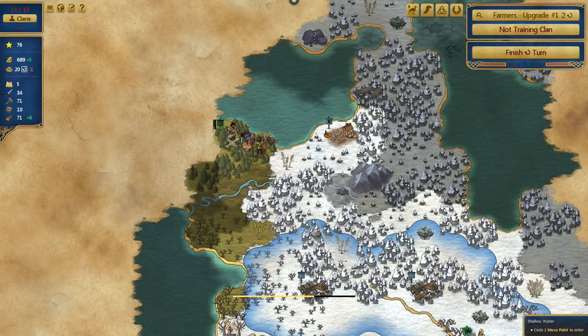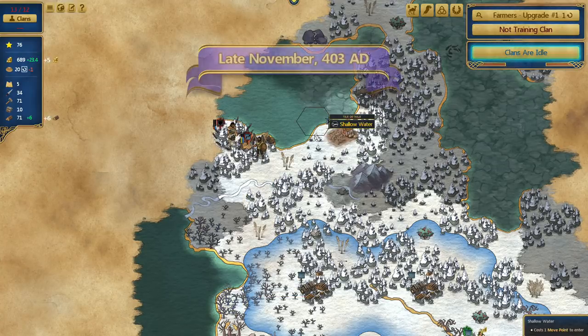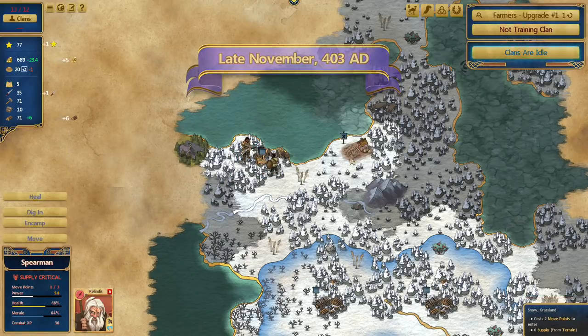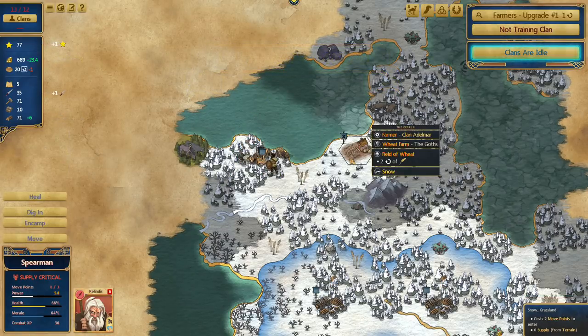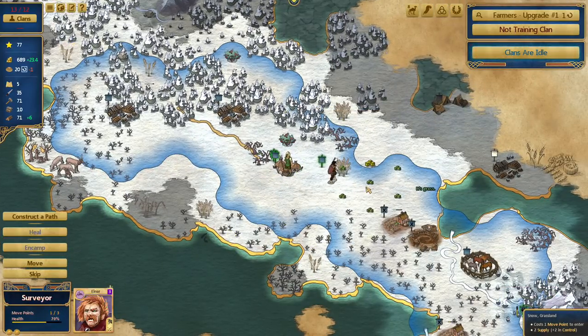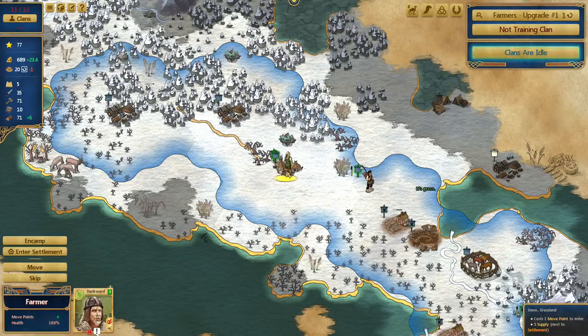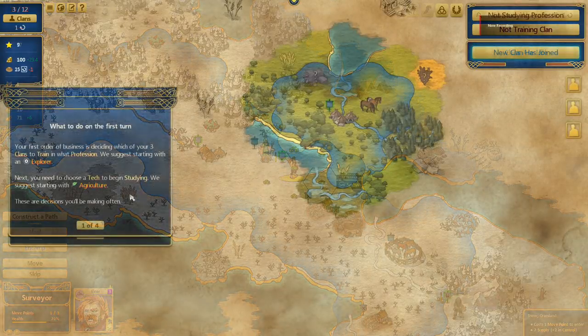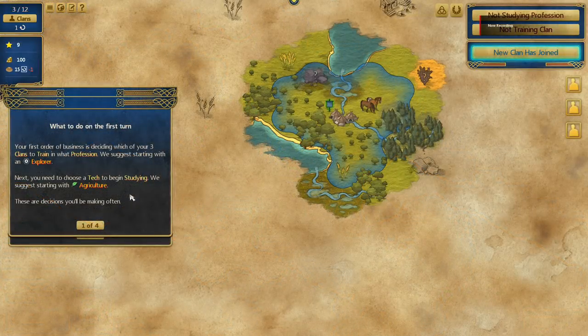Combat is really straightforward. Armies have both a health meter and a morale meter. Attackers sacrifice more health than morale, and defenders are the other way around. The goal with combat is to drive the enemy from the tile by reducing their morale to zero, and then you can finish them off if you choose. I haven't been able to attack a city yet, so I can't comment on that too much, but besides the morale system, it's a pretty standard 4X combat, so it shouldn't be too confusing.